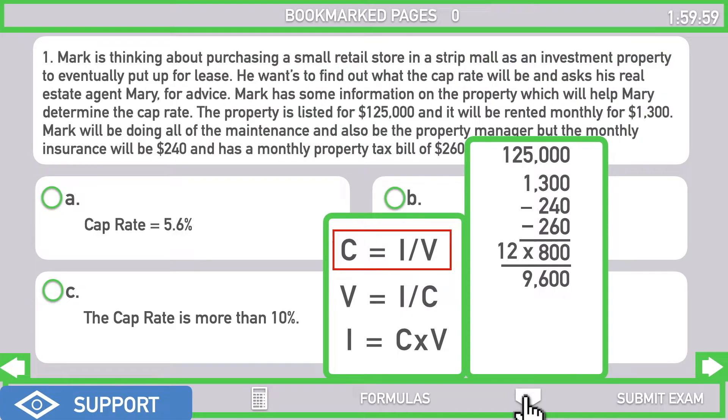Now we have both pieces for the formula. Cap rate equals net income divided by value: $9,600 divided by $125,000 gives us a cap rate of 7.68%.